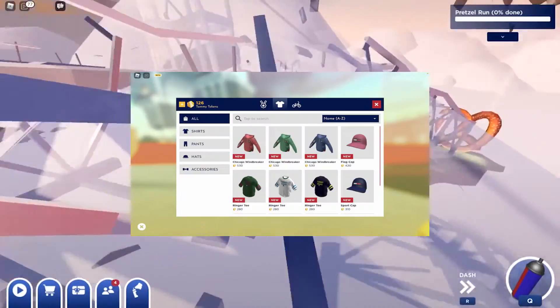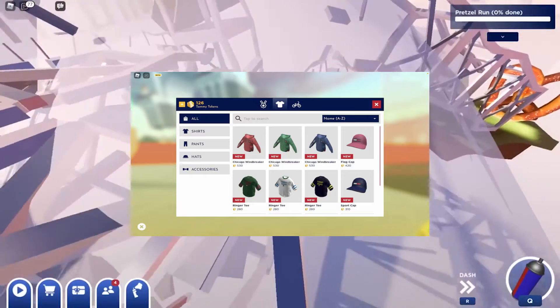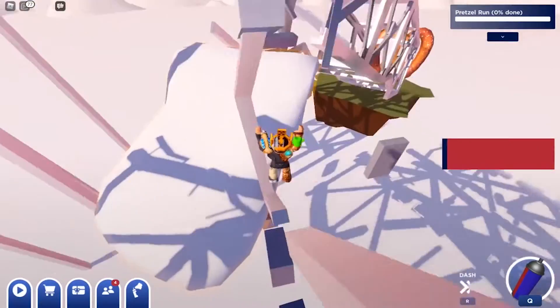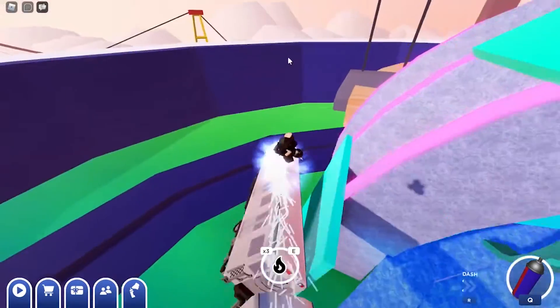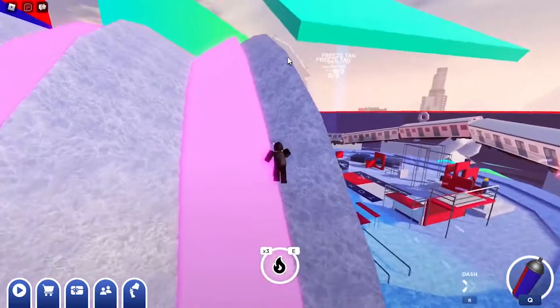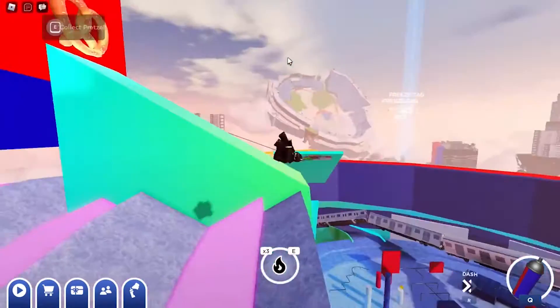As a bonus, we have the hoodies. There are four free hoodies that you can get in the Tommy Play event, and all you need to do is complete the quests you've been given. Automatically, if you just play the game and have fun, you will receive all four hoodies in your inventory.